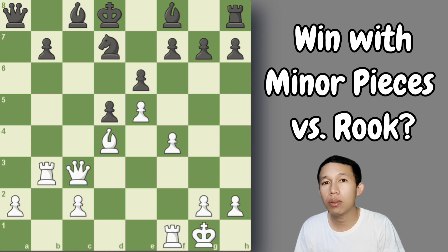Materially, those two minor pieces equal six points. For example, the two bishops would equal six points versus a rook plus a pawn, which is also six points. But remember, minor pieces are very strong, especially in the middle game. Although materially they have the same value — six points each.